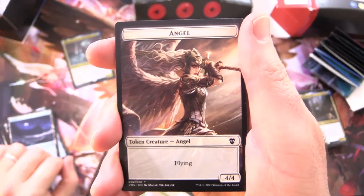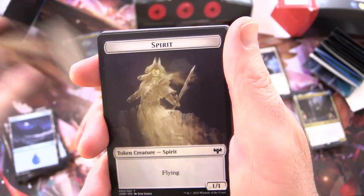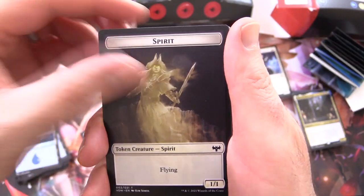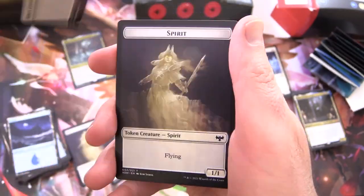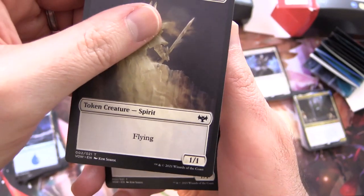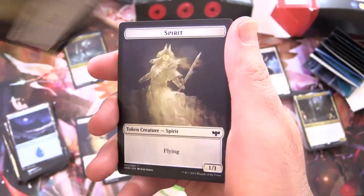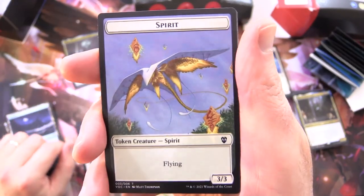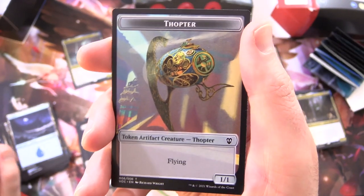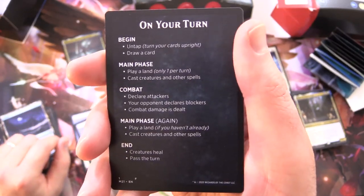We have an angel token here - 4/4 with flying. Flipping around - on the other side a clue token: pay 2, sack it, draw a card. A 1/1 spirit. And a copy token that represents a copy of something else - a 1/1 spirit copy. And a 1/1 spirit without flying, and one with flying. A 3/3 spirit with flying, and on the other side a Thopter - that's what Dovain was cranking out - a 1/1 with flying.